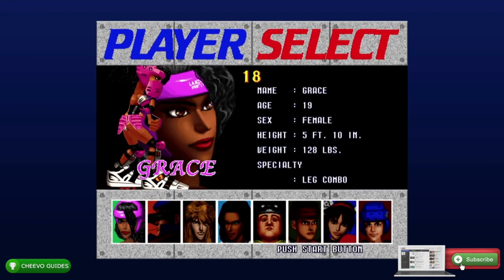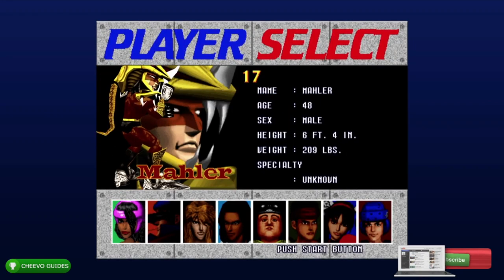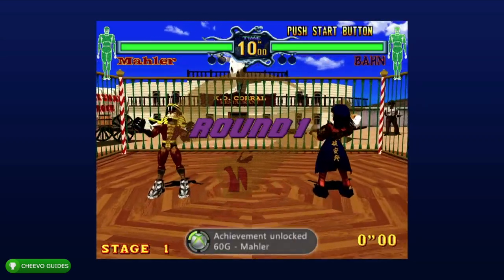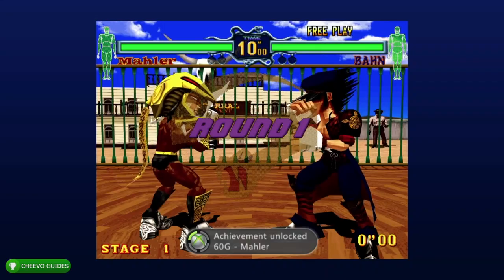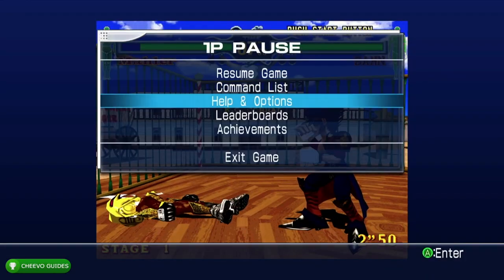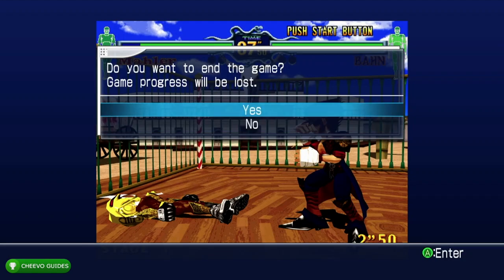Next we're going for the achievement for using the secret characters. On the character selection screen, hover over the first character Grace and then move the cursor to the left. There's a secret character to the left of Grace — his name is Mauler. After you start up a match with Mauler you're going to get your achievement for 60 gamer score.